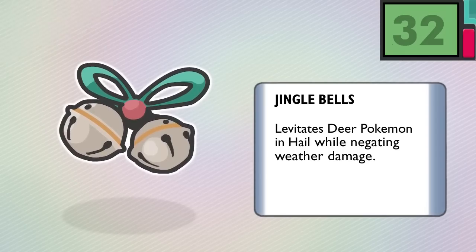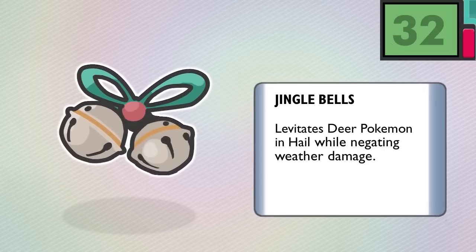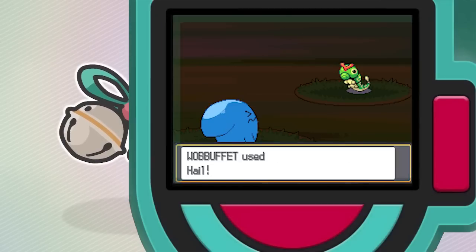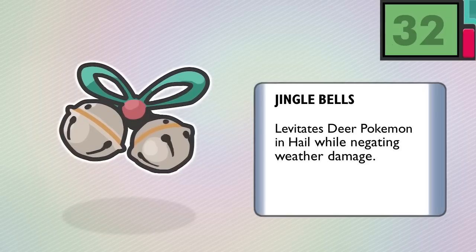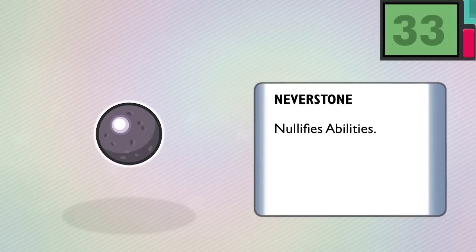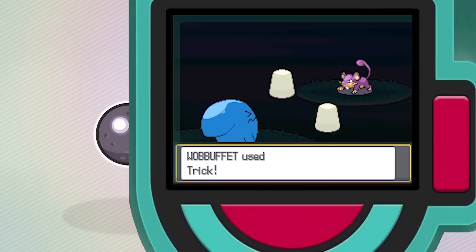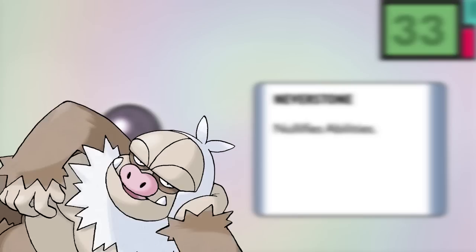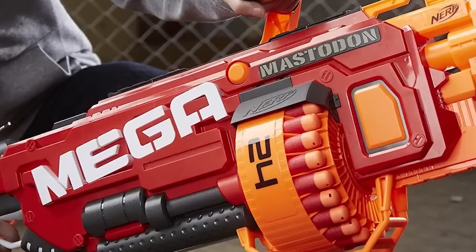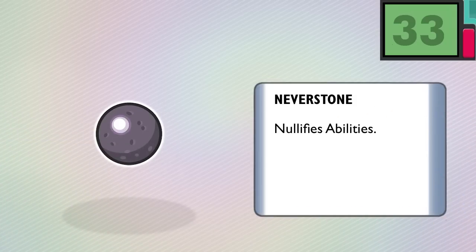The source is of course Santa's Reindeer. This isn't really a serious idea, but if it were to work, the wearers of Jingle Bells shall levitate and hail without taking damage from it. Merry February to all and to all a good night. Number 33, the Neverstone — never say never; the holders of Neverstone have their abilities nullified. It can be tricked onto an enemy, or held in the case of Truant Slaking and Slow Start Regigigas to offset their massive nerfs. Is it OP? Absolutely. Is it fun? Indeed it is, if you're not the victim.